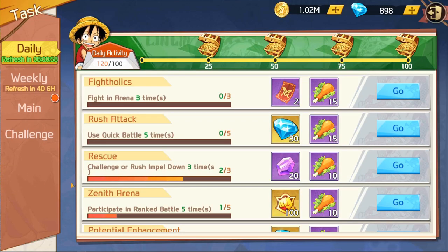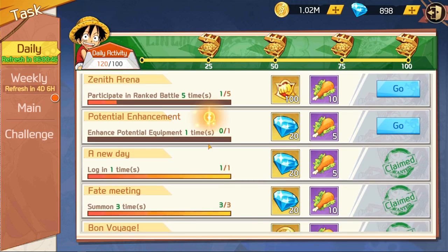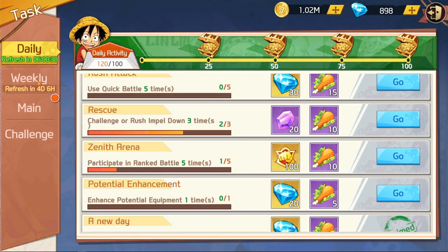First things first: when you log in you want to do your tasks, check your daily missions, and start getting everything you've unlocked completed. They're usually pretty simple — you can either rush them or start them, click back to the main menu, and focus on something else. Once you do that you start getting rewards for more XP, lucky wheel tickets, and other great things.